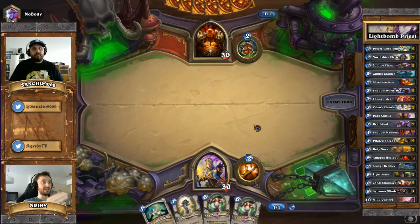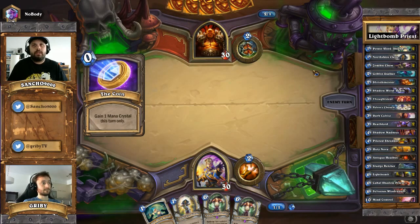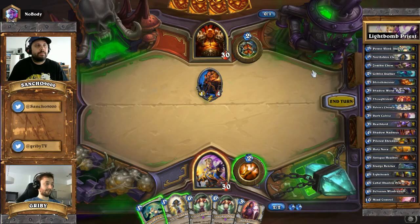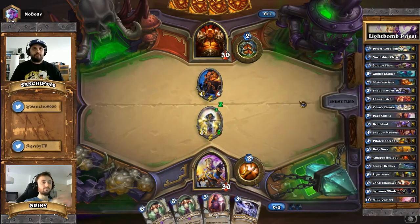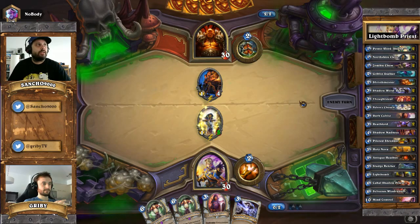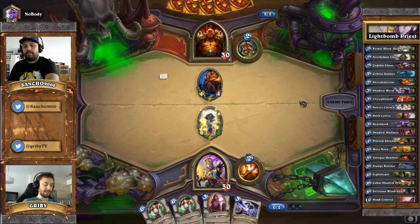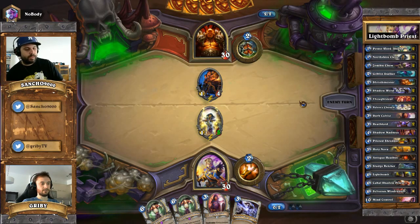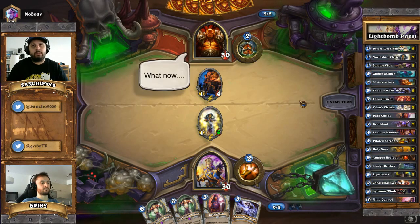He's played an Armorsmith. Now we can play North Shire plus Power Shield - it's going to be at 5 health and out of range of pretty much anything. He could execute it, but that would be a waste. He's used his coin already, which is good - he just came out pretty aggressive. The Dark Cultist is maybe the best turn three we have right now. Getting some board presence will be good for fighting off whatever he throws at us.